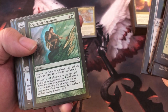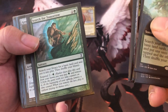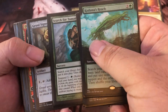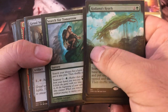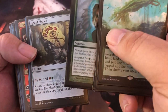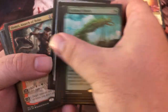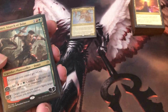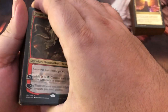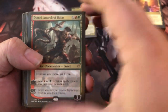Simic Signet is good because you want to be able to use your ramp later in the game as well. Search for Tomorrow — I love anything that's a one-drop. It's going to get my commander out by turn four, and I need him out by at least turn four. Then Rhonas's Monument — so these are my ramp pieces. Lots of ramp is very important to get Xyris out quickly and swinging fast.